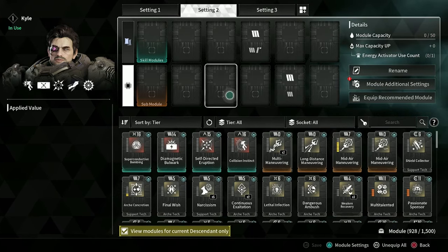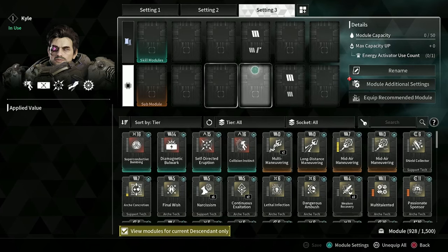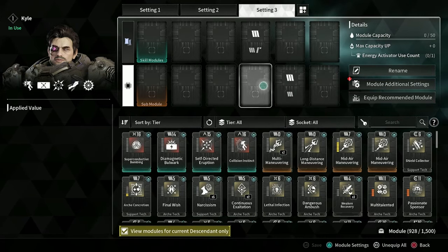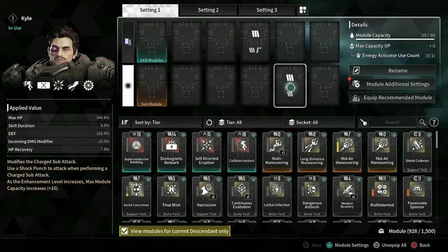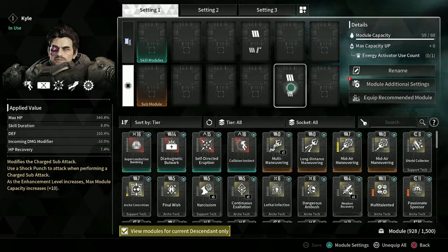Setting one could be your primary build — whatever you want it to be. You can set up all these slots and then just change out for your setting one however you like. You could swap in and out of certain builds as needed after you've catalyzed enough of your slots.